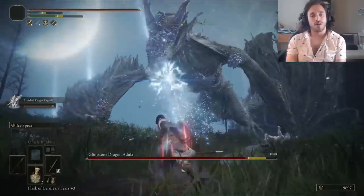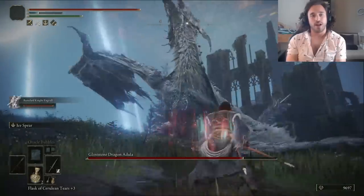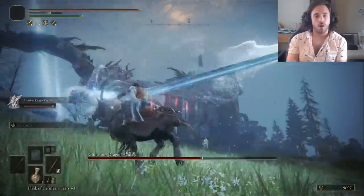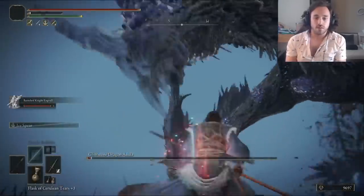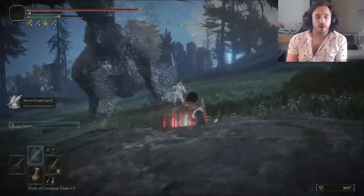Whoops. The Ice Spear is also amazing at hitting dragons in their weak faces, so an early stance break makes our first attempt seem strong. Unfortunately, Adula's Moonblade one-shots us. Can you see why I want it? Attempt number two, I balance the spacing to bait out the bite and wing attack — that means less sword from her, and more spear from us. Moonblade acquired.